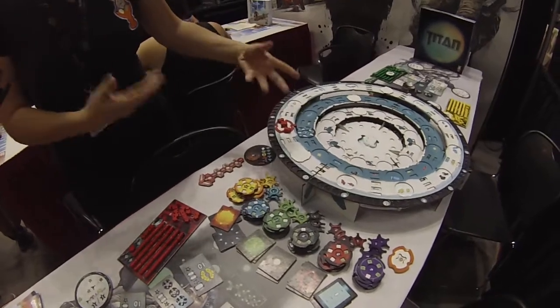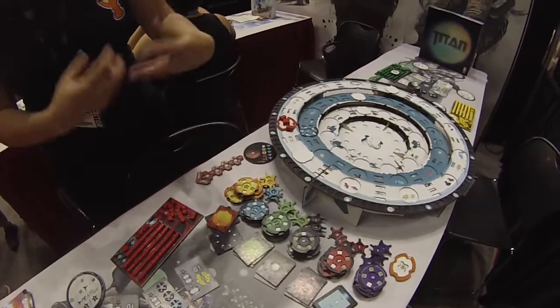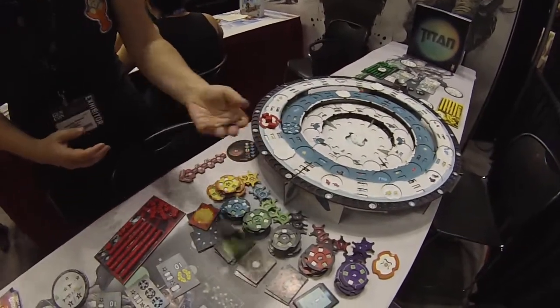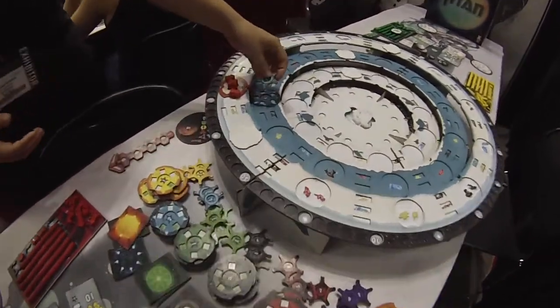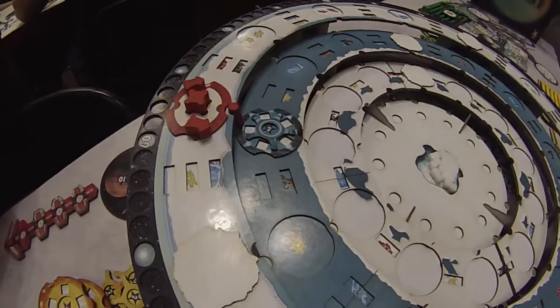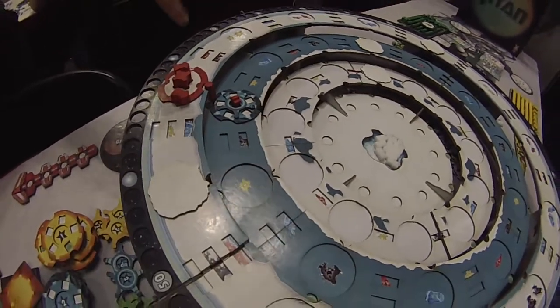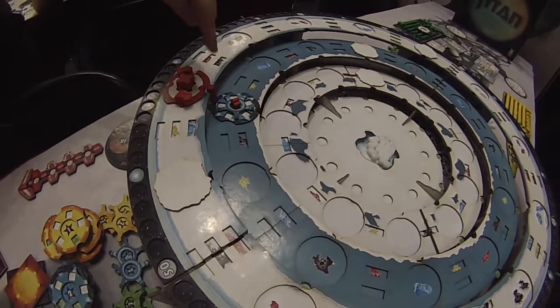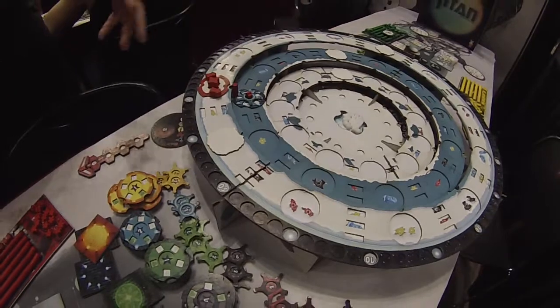Once a building is placed it isn't yours yet — you have to purchase it using yellow cubes. Once you buy a building you get to choose a module to put onto it, which can be any of these colors. It can be the same color or a different color, so you can mix and match. The module goes into the center of the building along with your little meeple. Whenever you or another player activate that building you get the power of the base building plus the module in the center, making it more powerful and allowing you to absorb more resources through those buildings.